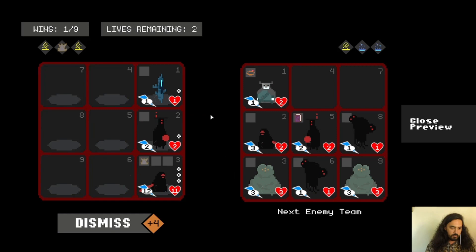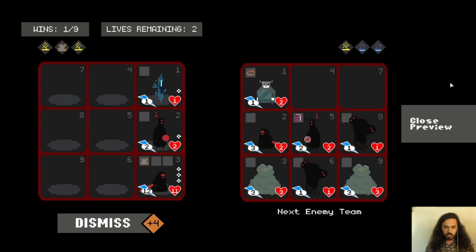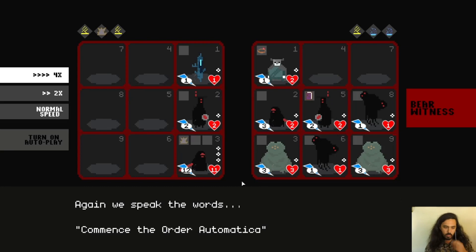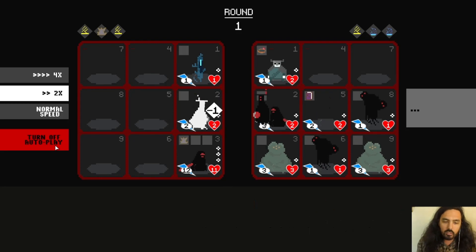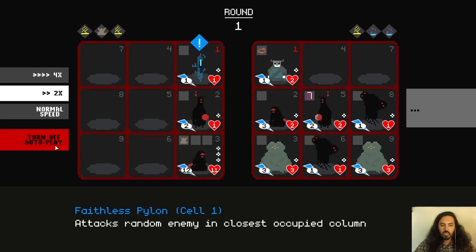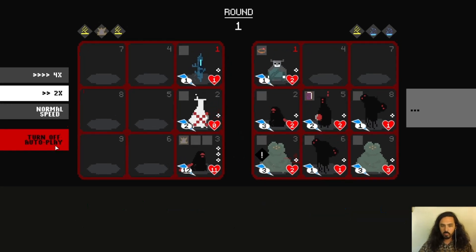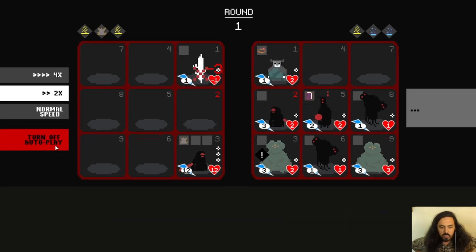That's all we can do for now. I know our team looks a lot smaller than theirs, but we do have one level three character. Once you know what's happening, you can turn on autoplay for battles and just kind of watch things play out, because everything happens based on the rules set by character special abilities.